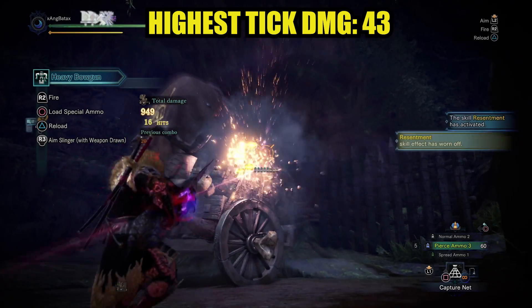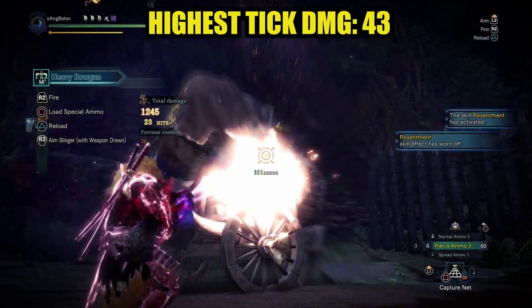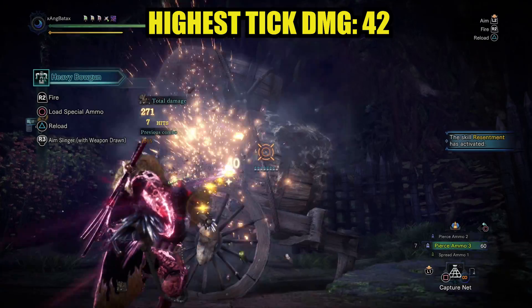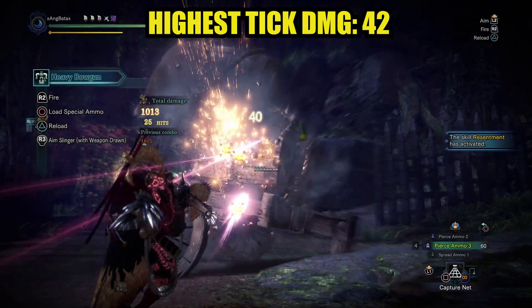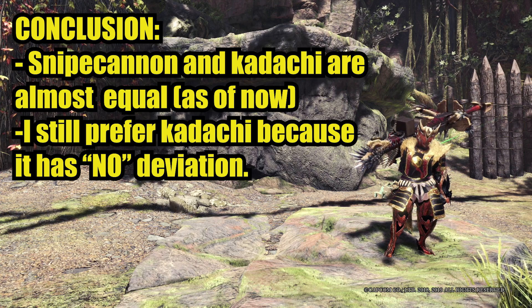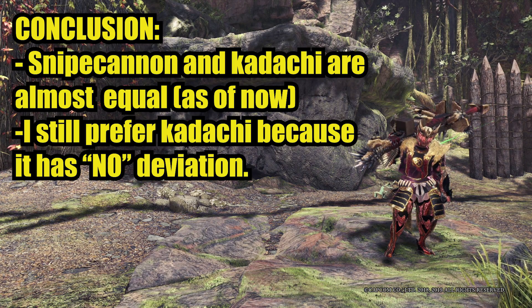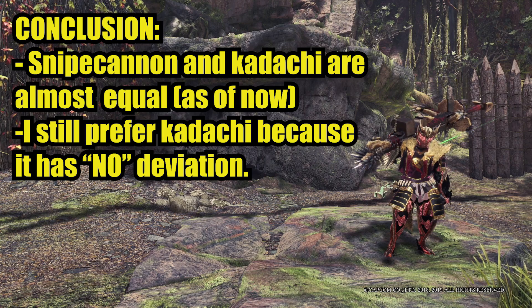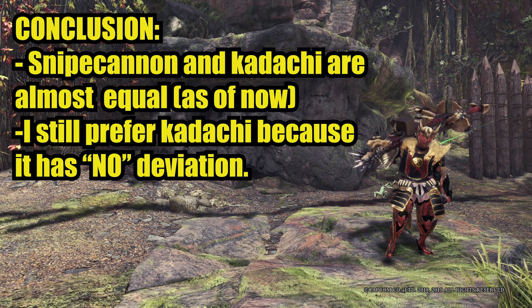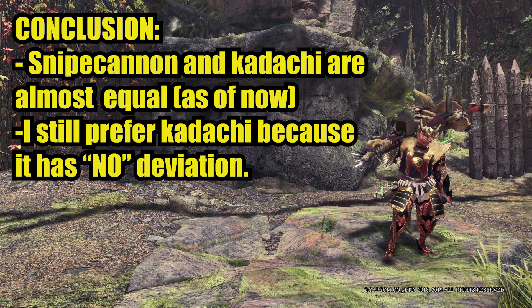Let's take a look at the damage numbers — this is without any buffs at all. The expensive version of the Snipe Cannon has 43 as its highest tick damage. On the other hand, the Kodachi has 42 as its highest tick damage, so there's not much of a difference really. At the current state of the game the Kodachi and Snipe Cannon are just really close to each other. But maybe when Rarity 12 has access to more augment slots it would be a game changer. Still, it's damn hard to let go of the Kodachi because it has no deviation at all compared to the other gun.